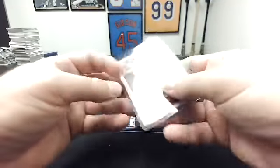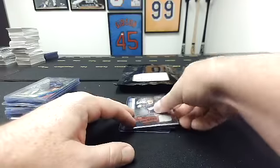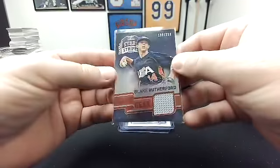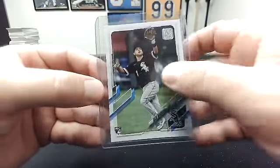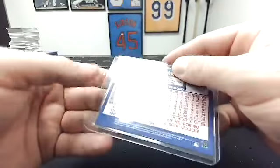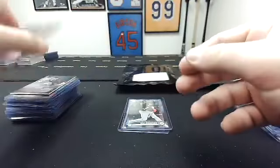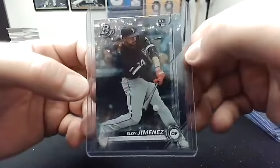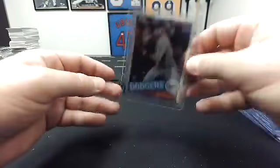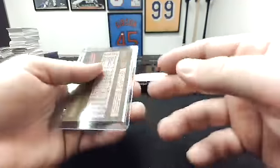To you, 2012 Trevor Bauer rookie card, Topps with the Diamondbacks. To me, Team USA Stars and Stripes — this is 2014 18U National Team Blake Rutherford to 299 Game Gear. To you, 2021 Topps Nick Madrigal. To me, Topps Chrome 1984 insert, 2019 Ronald Acuna Jr. To you, 2019 Bowman Platinum Eloy Jimenez. And to me, 2020 Topps 1985 insert Chrome, Gavin Lux.